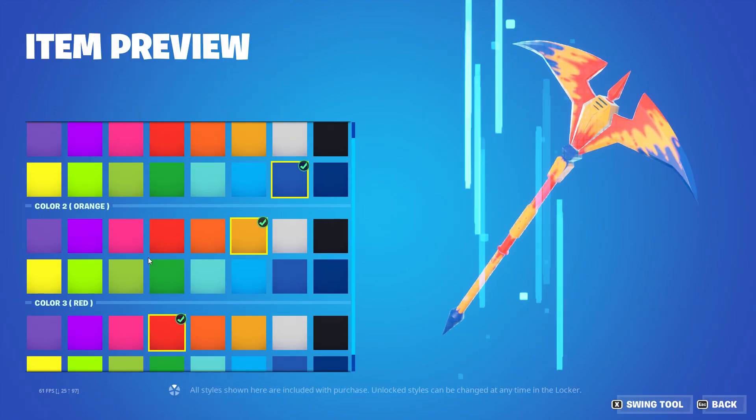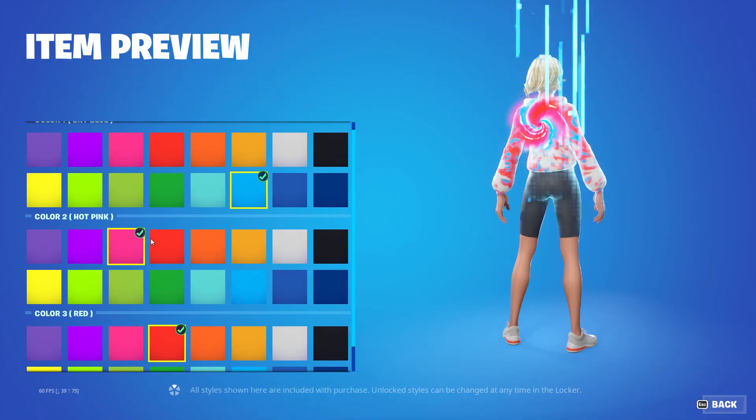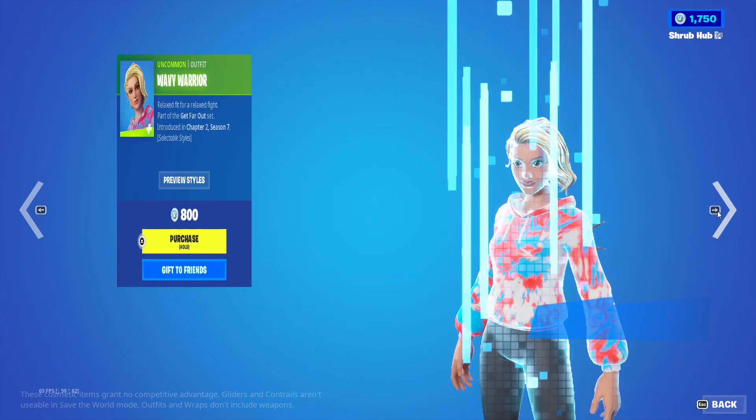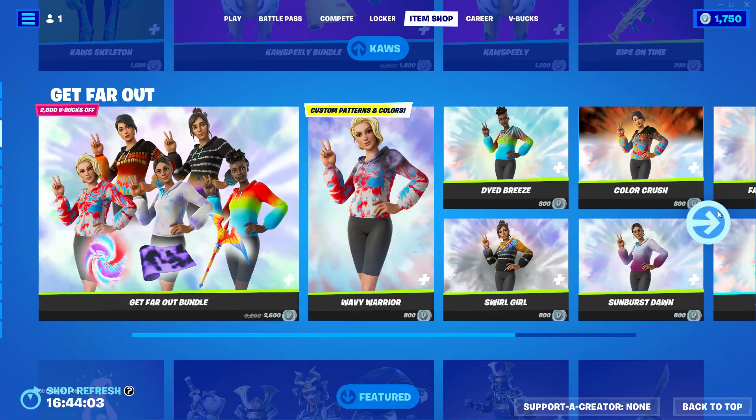The pickaxe has the same customisation options, and same with the back bling. The pickaxe will default to the colour of your banner. They also sell separately.